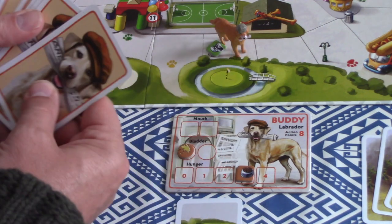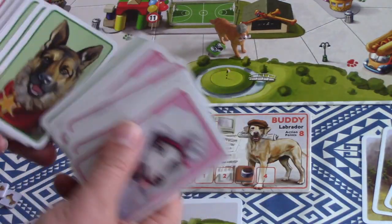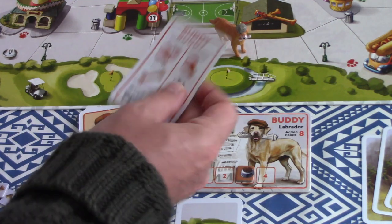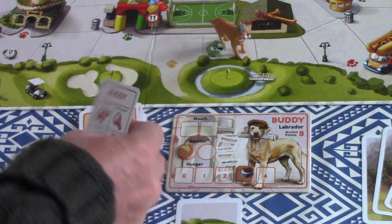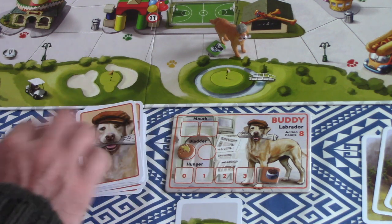When you search the trash — or do any action involving potentially searching for stuff — you draw a card. Every player has their own deck of cards. I draw a card, search the trash can, and it says I found two pieces of meat — so I move my food marker up two spaces. Good work, Buddy!